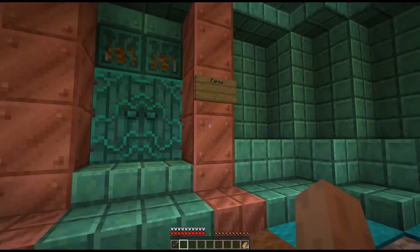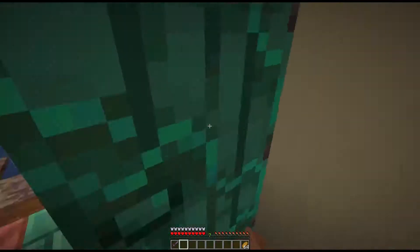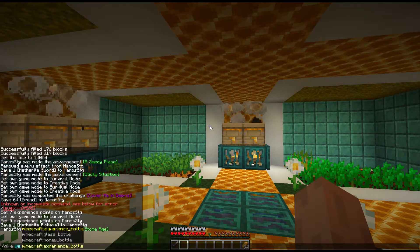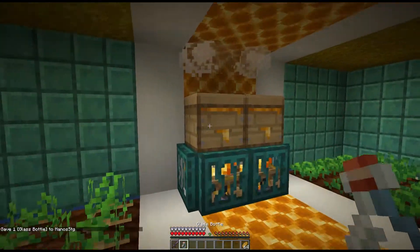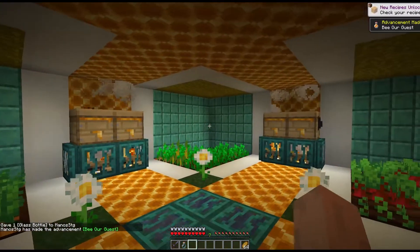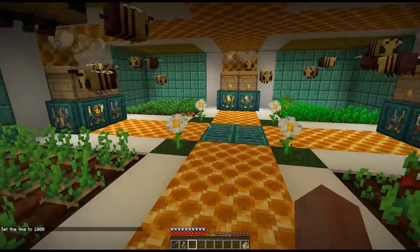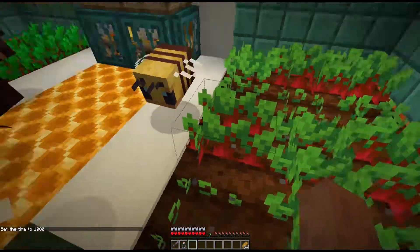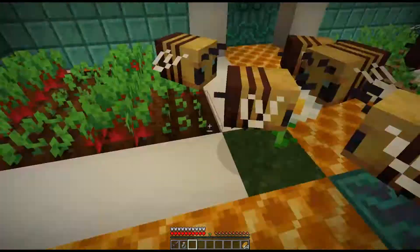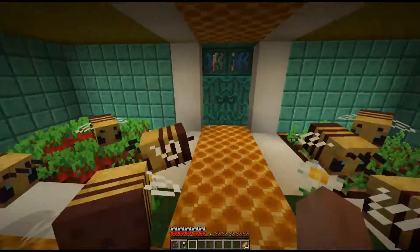Our last room contains some seed farms, but it's not just that — there are also bees that help them grow. They also make a lot of noise during the day, so you may need to build it in a remote place. The walls are made out of weathered copper, bone blocks, and honey. There's also some hay bale on the roof.